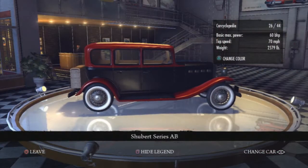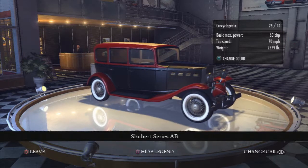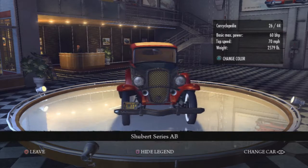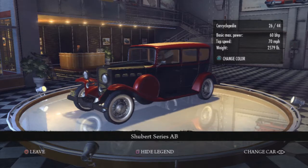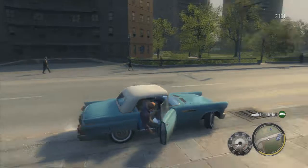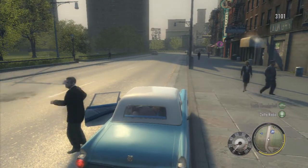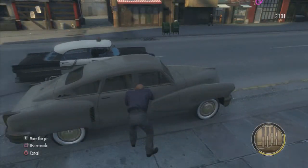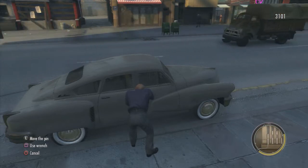With the vehicles in the game, as you can see here, there's a thing called a Car Cyclopedia which shows you most of the vehicles in the game, but not every single one — you'll notice a few are missing when you play. This particular one looks a bit like a Roosevelt. You can jack cars by smashing a window, jumping in, pulling somebody out and stealing it, or picking the lock on the car door.